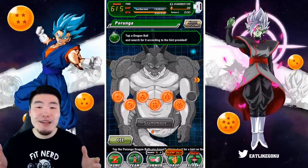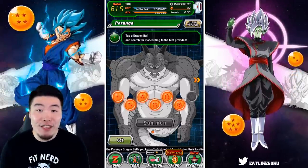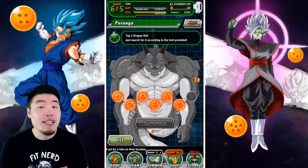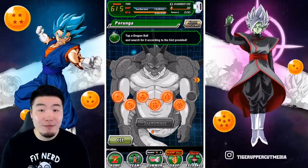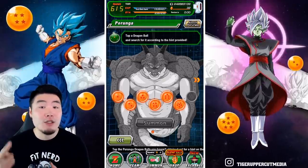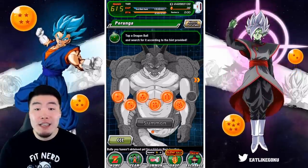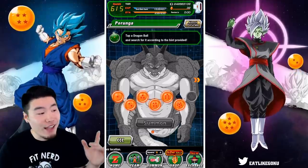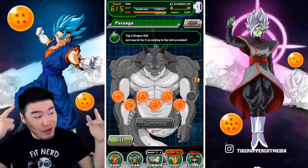Welcome back to another Dokkan Battle video. The time has finally come to collect our seventh and final Porunga dragon ball for the first set and make our wishes. There are two sets in total — 14 dragon balls — so if you need help collecting any of them, feel free to check out the guide I made last week; I'll put a link above.